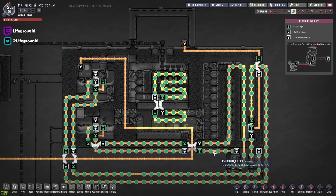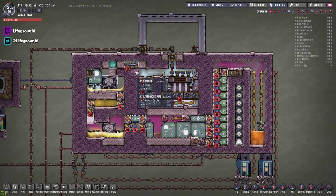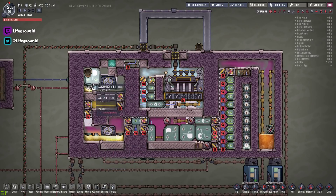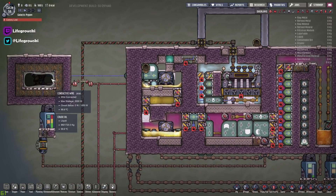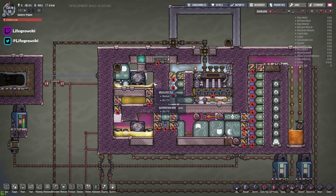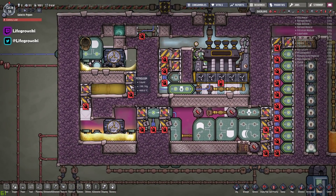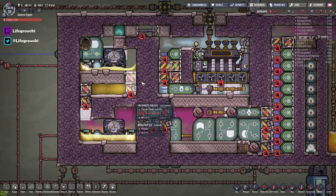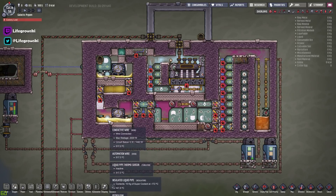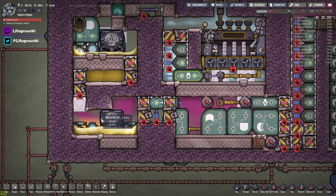Anyway, disclaimers aside, let me explain what we're looking at. It's a similar principle to the last video. We have an oil boiling room here which takes our crude oil from my little supply, dumps it through this vent and boils it into petroleum. The petroleum then drops down through this little shaft — we've got a liquid lock here just to stop any sour gas from bubbling up — and that dumps down onto our second aqua tuner, which boils the petroleum into sour gas.